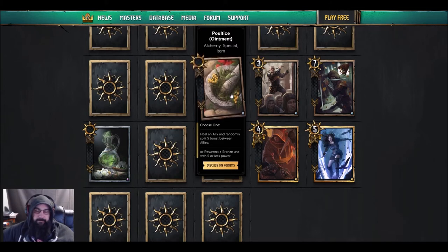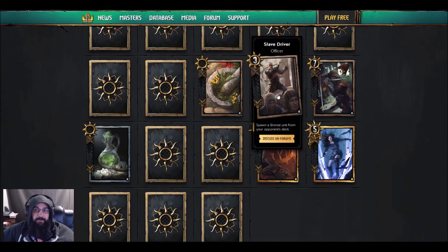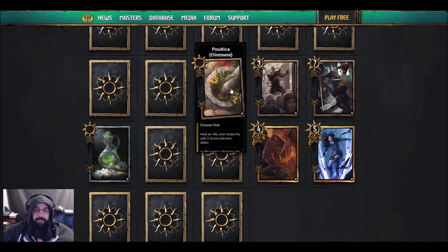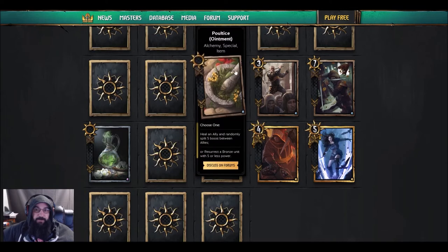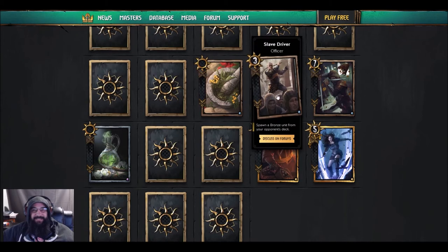It's a great thing that they're getting another archetype — it's just so different from what we're used to seeing. We'll just have to wait and see. Next one is the Slave Driver — an officer — spawn a bronze unit from your opponent's deck. Spawn doesn't actually steal it, it just gives you the option of three to pick from, but in the mirror that third option might be something really fun.